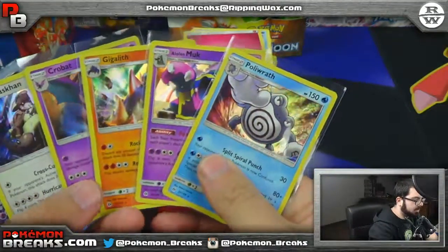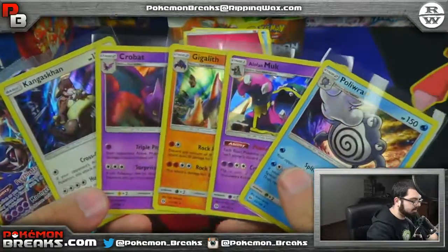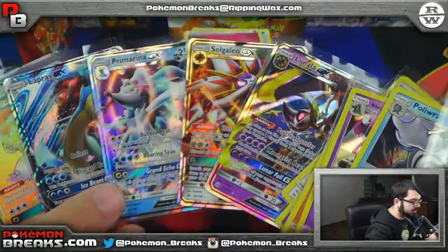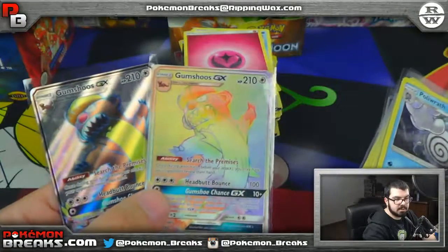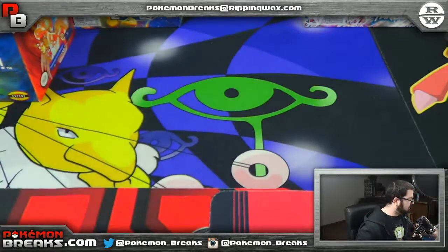Five hollows: Poliwrath, Muk, Gigalith, Crobat, Kangaskhan — oh, and Rabambi, I kept Rabambi in there by accident at the very end. So you've got six hollows, four GXs: Lunala, Solgaleo, Primarina, and Lapras. And you've got two Gumshoes — Gumshoes buddies! There you go, Clarence. Not bad dude, thanks a bunch.